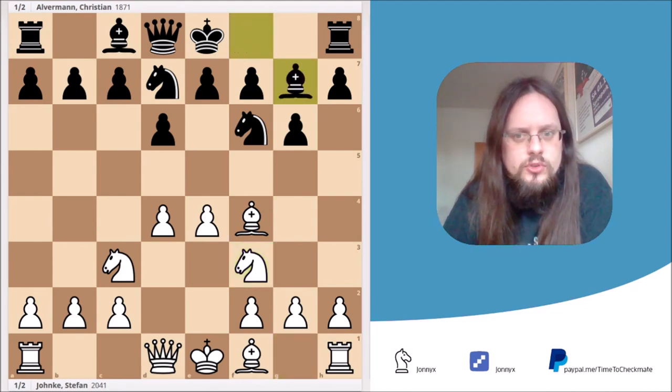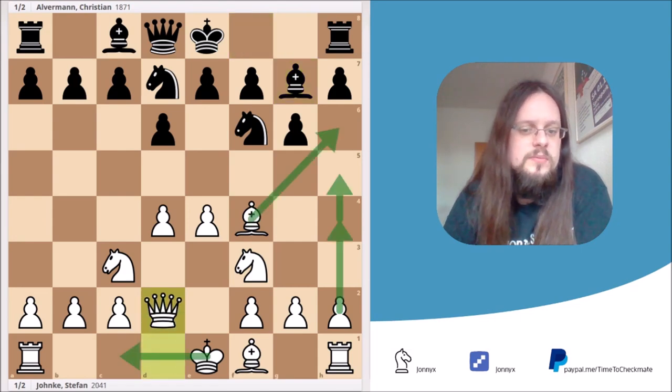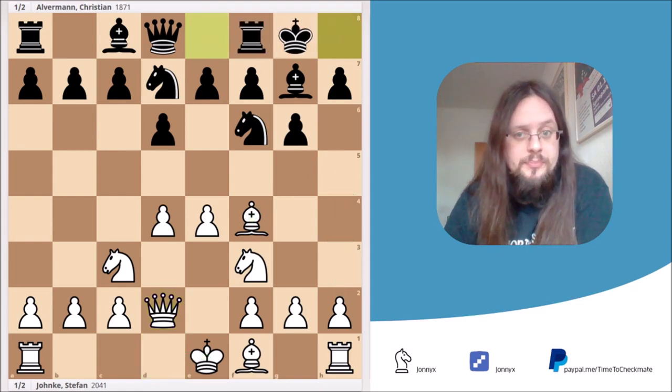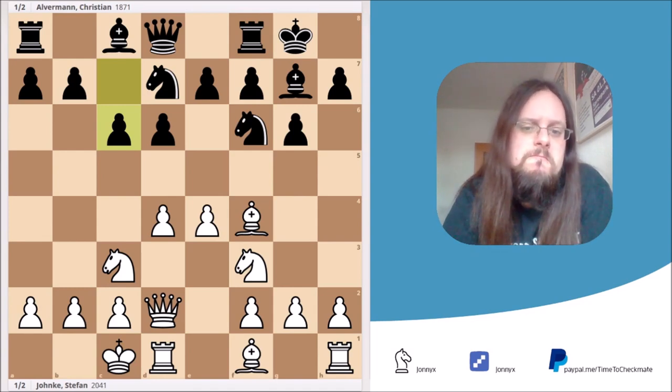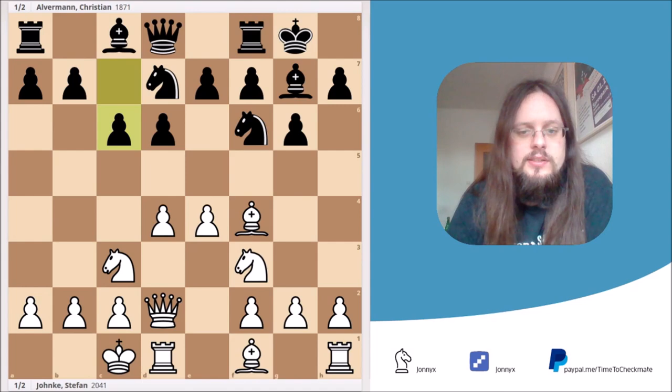He played bishop to g7, and I played an important move you should remember: queen to d2. With this move I make room for my king to castle queenside, bringing the rook to the d-file, and I will probably start an attack on the kingside with moves such as bishop to h6, h4, and h5 to follow. I castled queenside. He played c6, and now I thought e5 looks like an interesting move — and the best way to stop him from playing e5 is to play it yourself. That's why I decided to play e5.